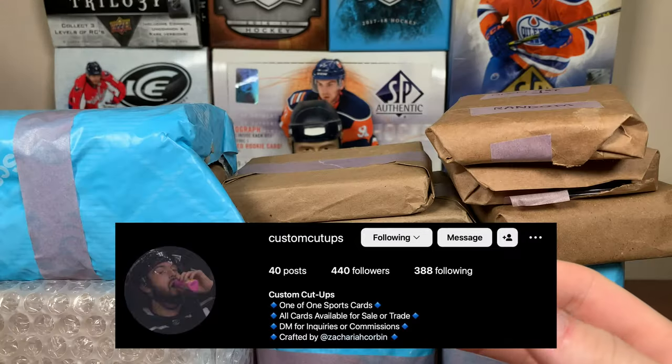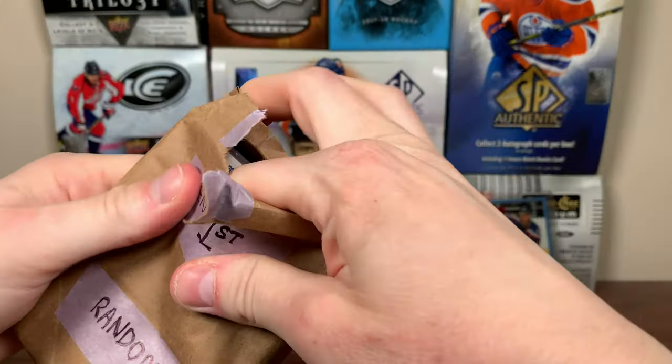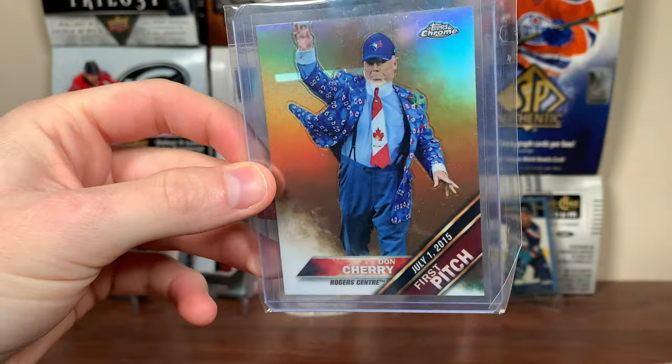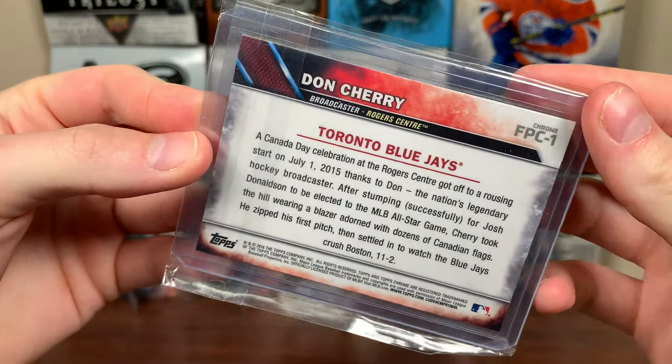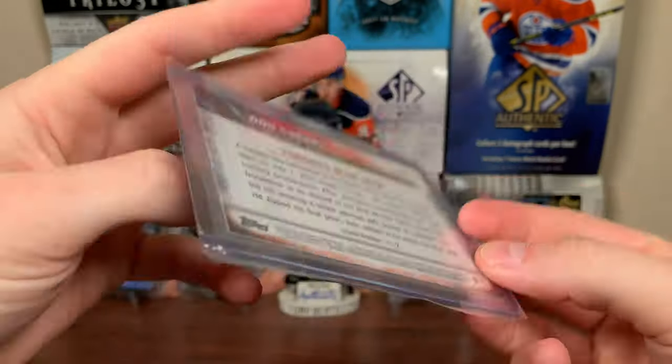Go check out Zach's Instagram, Custom Cut-Ups, and let's check out what he sent. First up, random. We got a Don Cherry — that's a 2016 Topps Chrome First Pitch. I believe I already have this card, but this is the refractor. Not numbered, just a refractor.